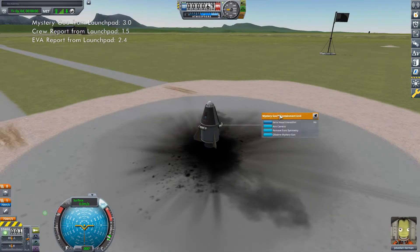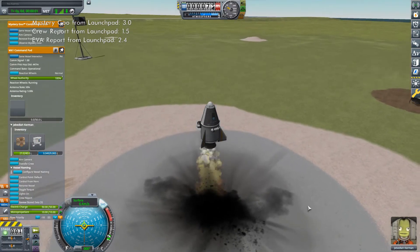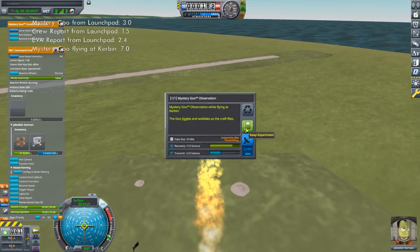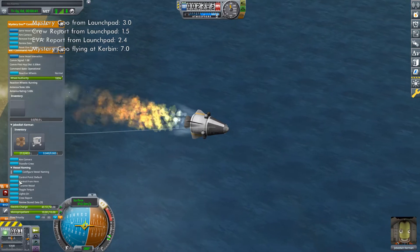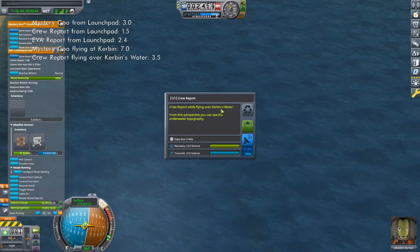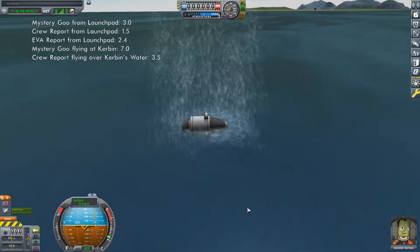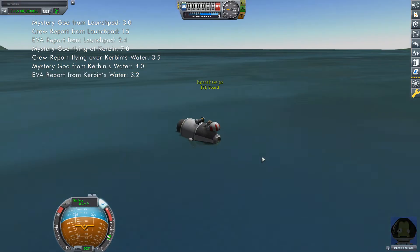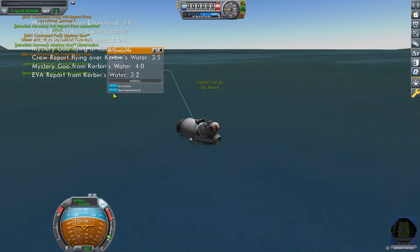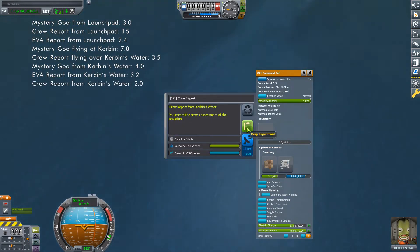Select one of the other mystery goos but for now just pin the menu to the side. Then do the same thing with the command pod. Make sure SAS is on and launch. Then observe the mystery goo you just pinned. Pitch towards the east to get over the water. You can now do a crew report over the shores if you want, but I prefer to wait until I'm over the water — we'll get the shores on the next mission. With that done, deploy the parachute and descend to splashdown. After which you can observe that last mystery goo and perform a final EVA report. Once again, take the data from the command pod to free up the crew report experiment and then perform one more crew report, after which you are done and can recover.